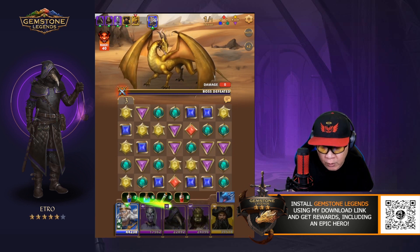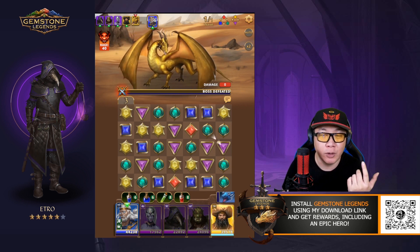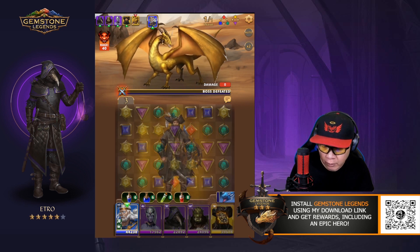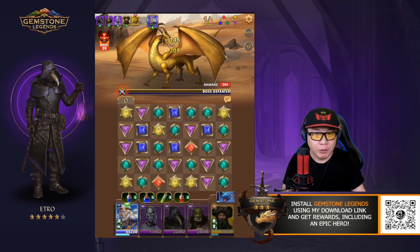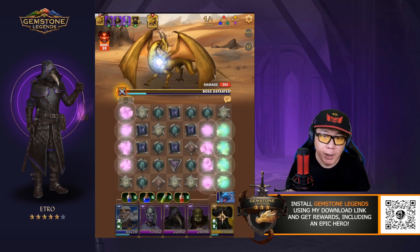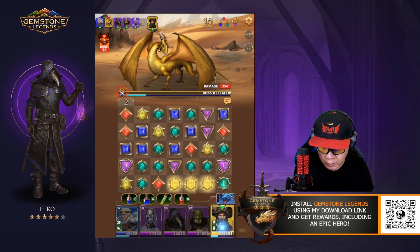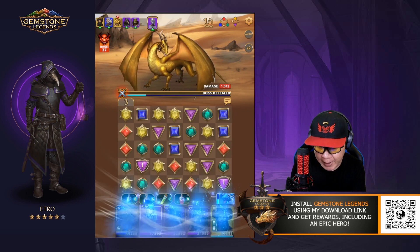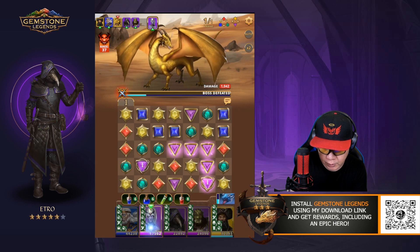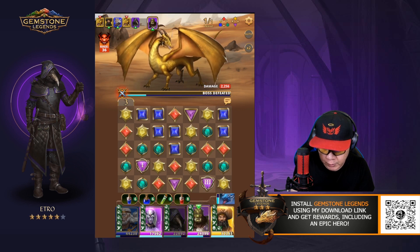I'm going to play through this a bit so you can see how it works. I'll show you Gorak without the buff, then Gorak with the buff, then Gorak with the buff and also the debuff. I'll try not to skip forward, but I might skip ahead if it takes too long to set up. I need to get my matches in so I can get everyone powered up — one more match and I'll have both Etro and Gorak available.